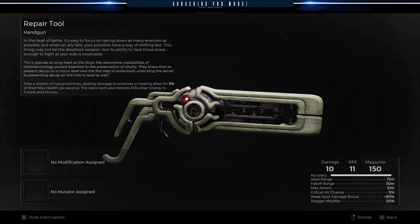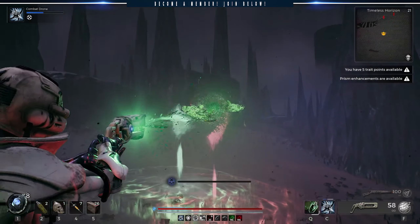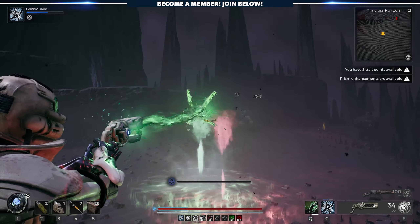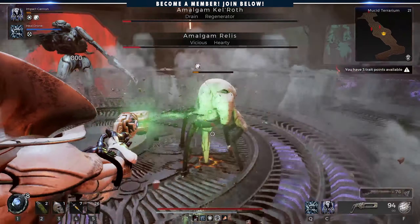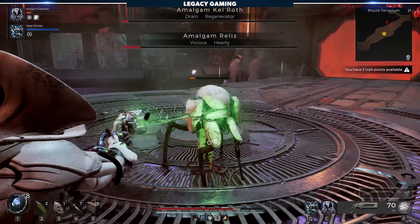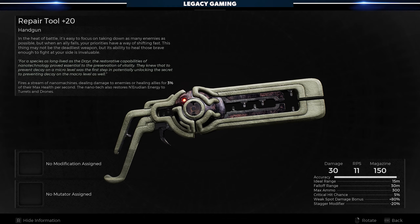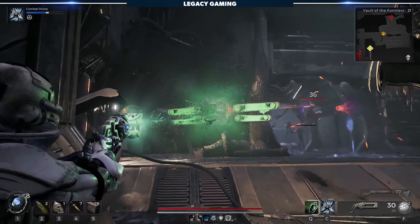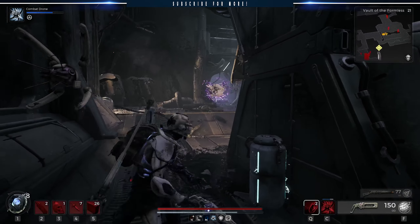The repair tool is the starting weapon of the Warden if you create a new character, and it's incredibly unique. Depending on who you point it at, the weapon will deal damage to enemies or heal allies for 3% of their max health per second. The weapon can also restore the energy of turrets and drones, dramatically extending their uptime and giving the weapon even more utility. Better yet, the repair tool has no mod and no mutator, so you get even more flexibility when it comes to building out the weapon, and overall adds to the incredible arsenal of items all unique to the Nerudian world.